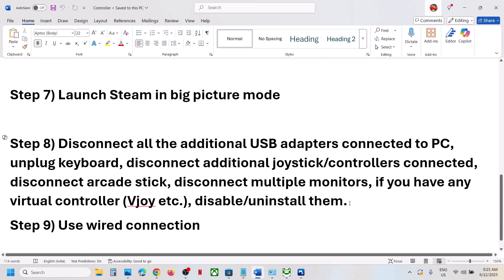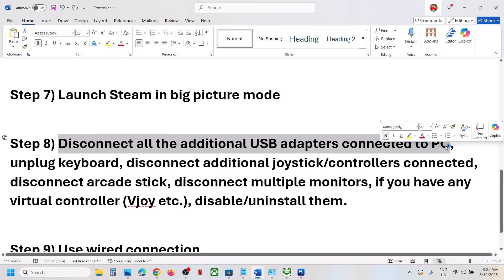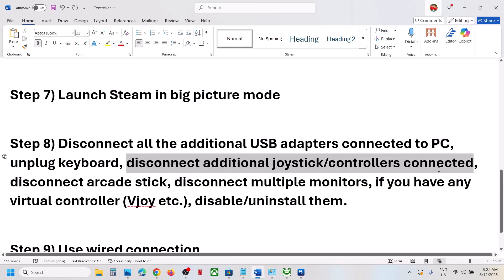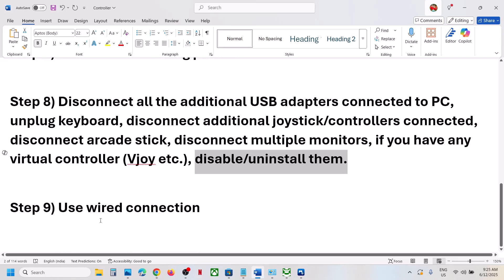The next step is to disconnect all extra USB adapters connected to the computer. Disconnect any additional external keyboards and mice. Also disconnect any extra controllers or dongles, arcade sticks, and multiple monitors. If you have any virtual controller software connected, such as vJoy, disable or uninstall it, and then check.